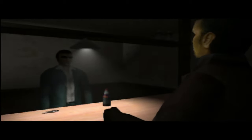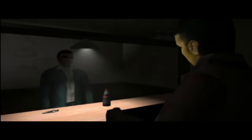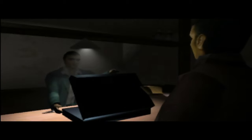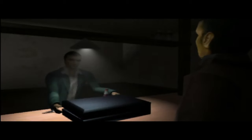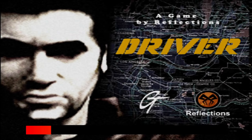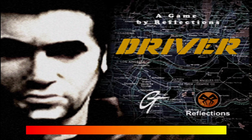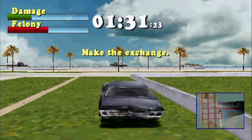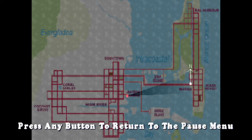We get a cutscene: 'Need you to make an exchange — this case for a locker key. It's a sweet deal, cash for a key, in and out, wham, bam, boom. Meet them at the marina — get the key or stay out of town.' So apparently that is what we need to do. This next part, as you can see, continues from where we were — not just the location, but also the damage and felony we had. We need to go to the marina, just like the guy said.